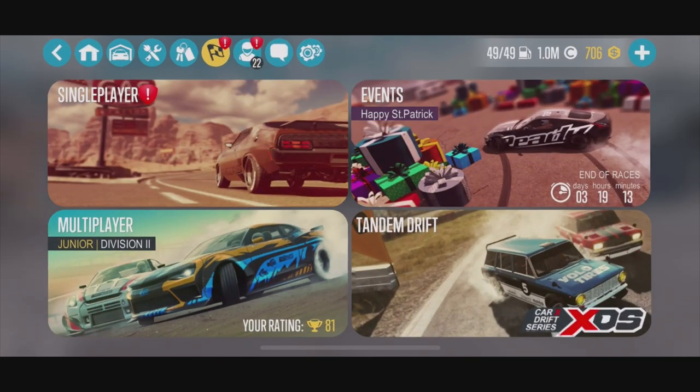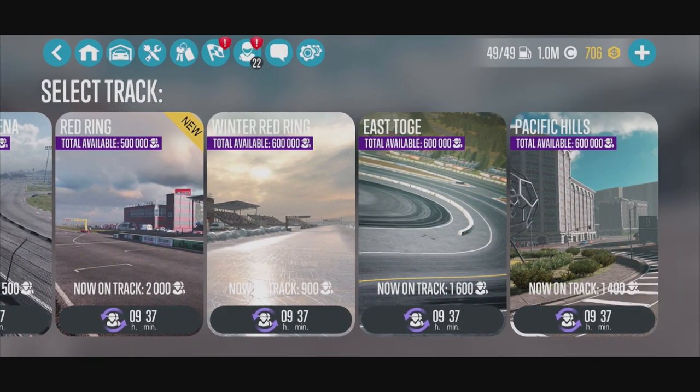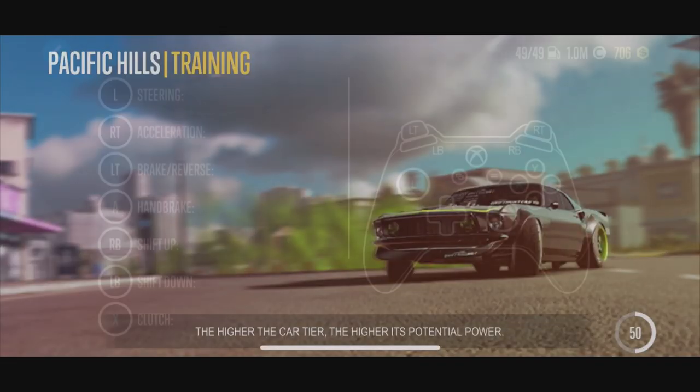There's free roam on the PC — I don't think there is on mobile. Hopefully we don't have to unlock it. Pacific Hills — now on the track with 1400 players. Are you kidding me? Let's go into training and see how we do.